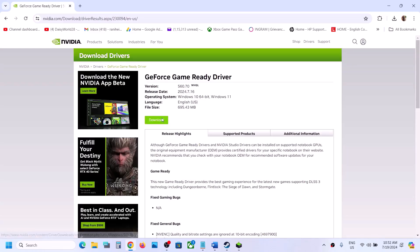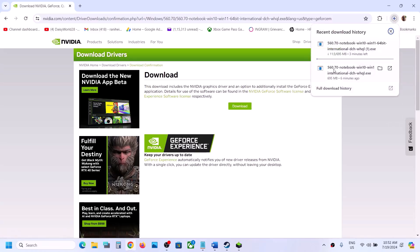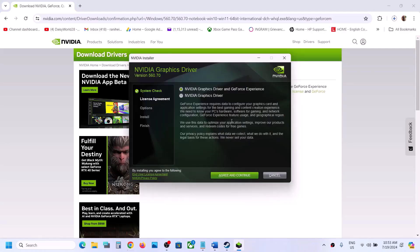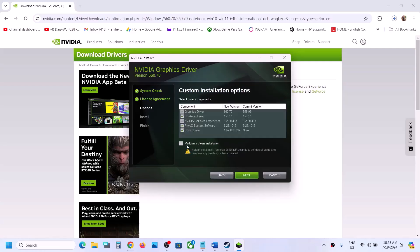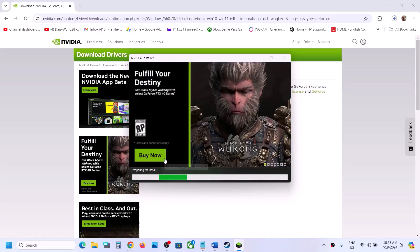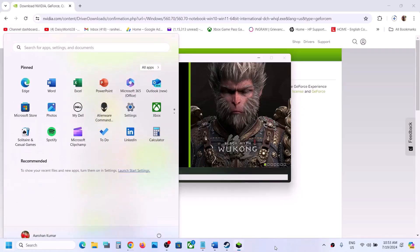Click Search and then Download. Once the download is complete, run the exe file. Click Agree and Continue. Put a check on the Custom installation option and click Next. Then put a check on 'Perform a clean installation' — make sure this box is checked. Click Next and let the installation complete. After the installation, restart your computer, then launch the game and check.